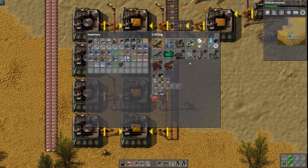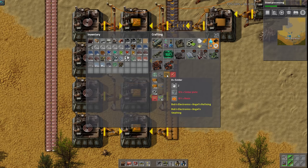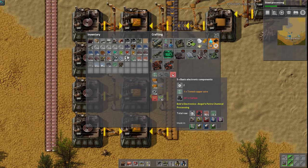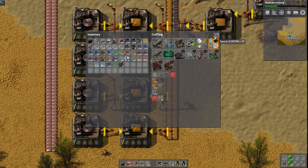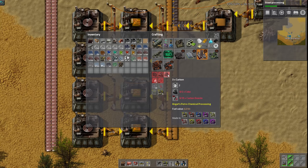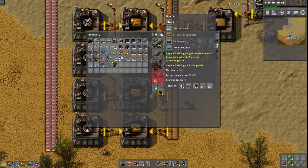These components need to go into the assemblers that make the final product, which also takes basic electronic components and solder. The solder comes from resin and solder plate. Resin is just made from wood, and the solder plate is tin and lead, which for now we'll hand carry over. Then there's tin copper wire, which you get from tin, copper, and carbon. Carbon comes from coke, which comes from crushed coal, which comes from coal - so it's pretty much just coal.